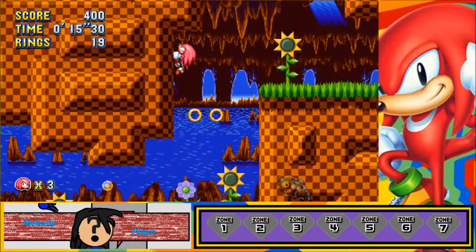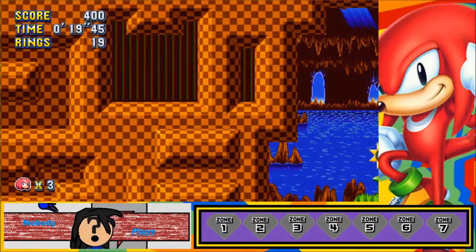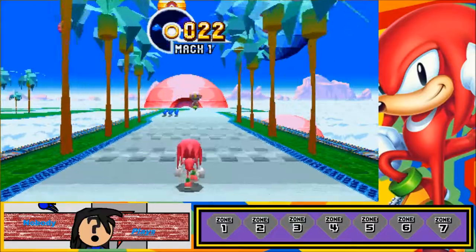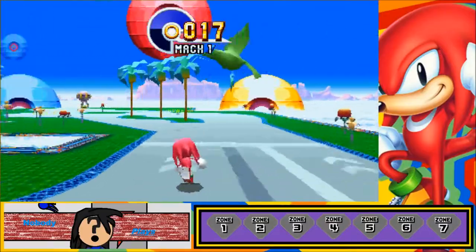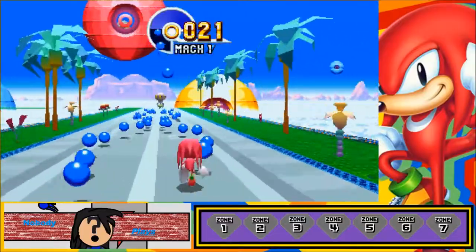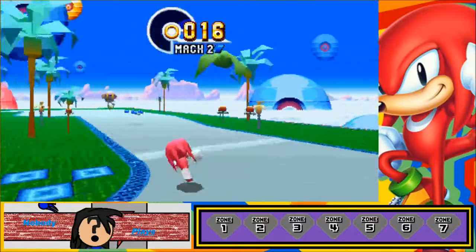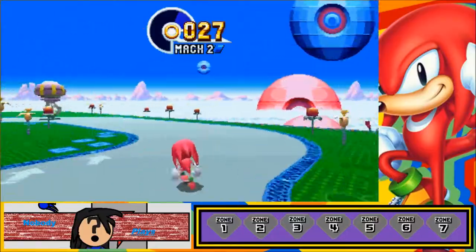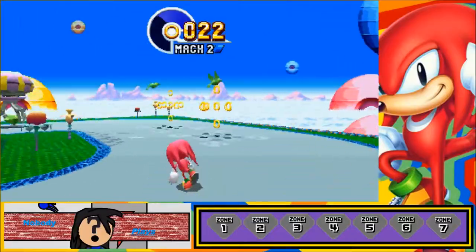Knuckles pretty much handles exactly like he did in Sonic 3, with the exception that I feel like he climbs a lot faster — but I could be wrong. His first ring is really, really close to the spawn actually. It's really easy to get to too. All you have to do is jump and glide up to the wall and climb up. Knuckles' climbing ability makes accessing a lot of the emeralds broken, especially because we can get into Sonic's part of the stage, which we will be doing to get the other Chaos Emeralds he has access to.